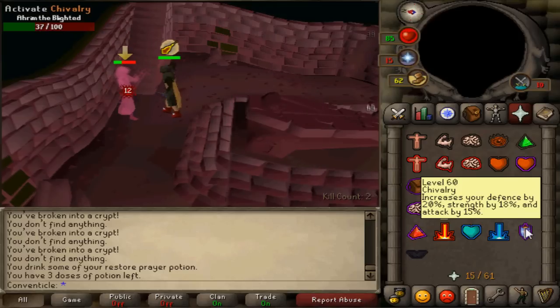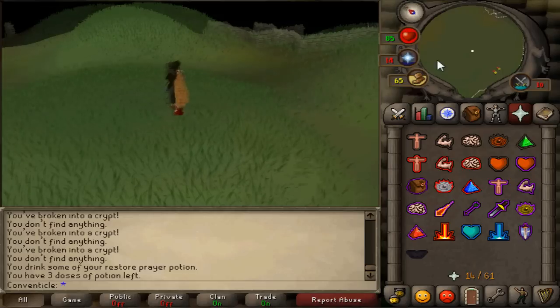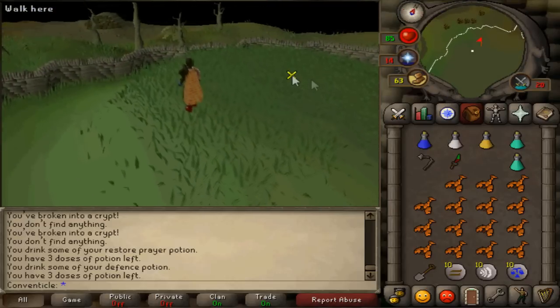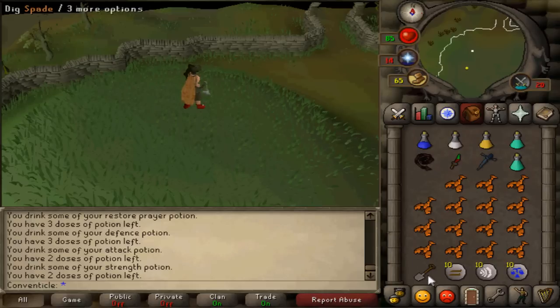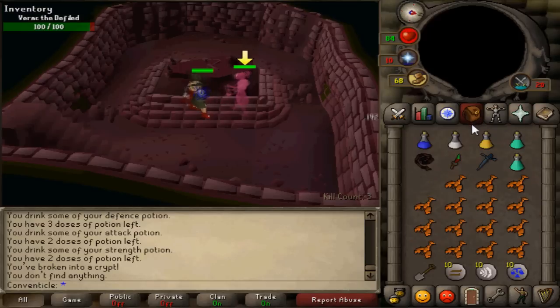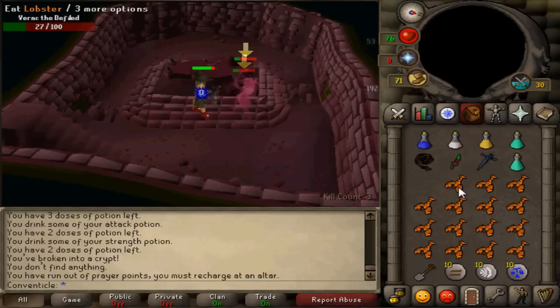By now you've probably only used one or two doses of your prayer potion. Do not drink any more prayer doses because the next brother is Verac, and you can't protect against him with prayer — he hits through it because he also has Verac's set. Pot up with attack, strength, and defense before going in. Use any remaining prayer on him with Chivalry, Piety, or Thick Skin. Keep your health above 50 because he can hit 20s regularly. For the remaining brothers you won't use prayer — just rely on your food.